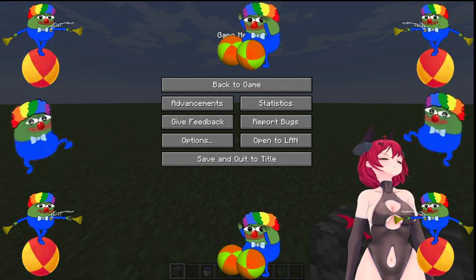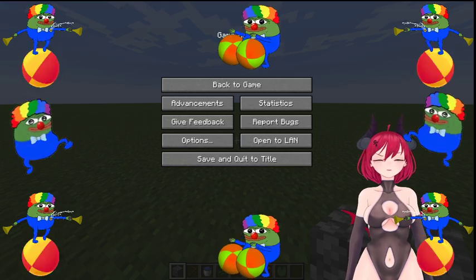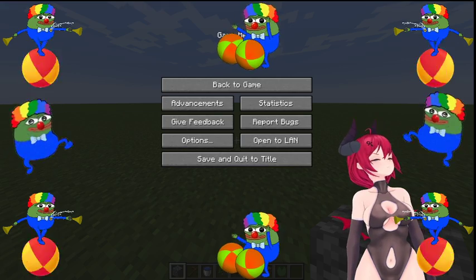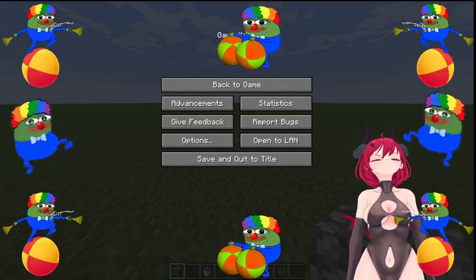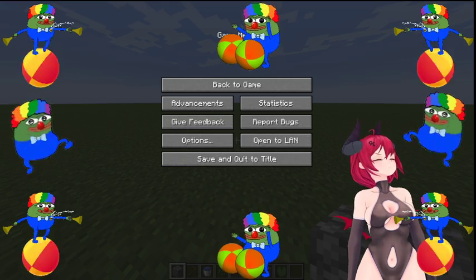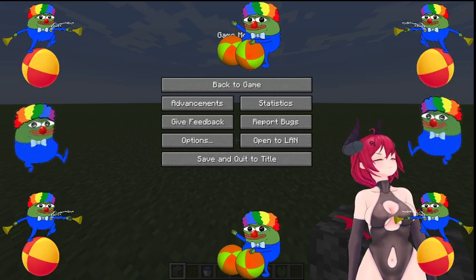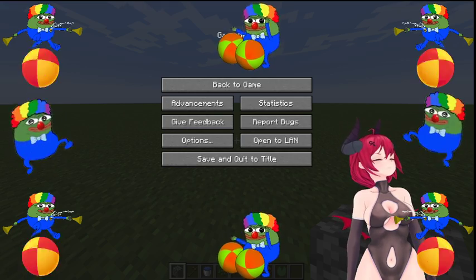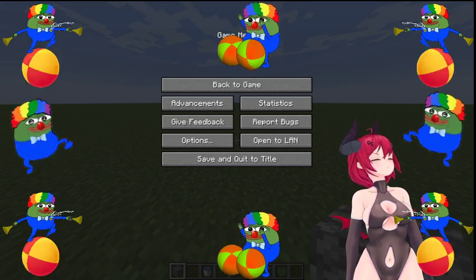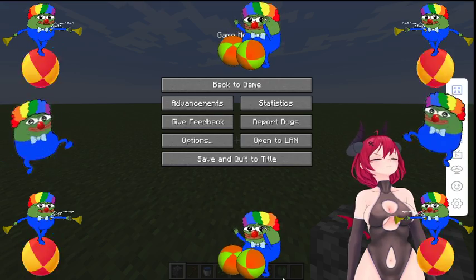First, turn up your mic sensitivity all the way so you can get that extra crunchy funny. Then you open up Minecraft obviously. We're gonna have Young Cracker and Young Nugget in the background. Okay, now that we got that out of the way, we open up Minecraft.